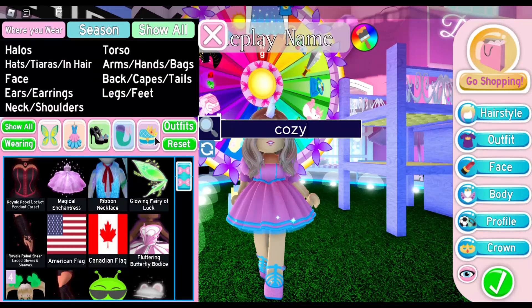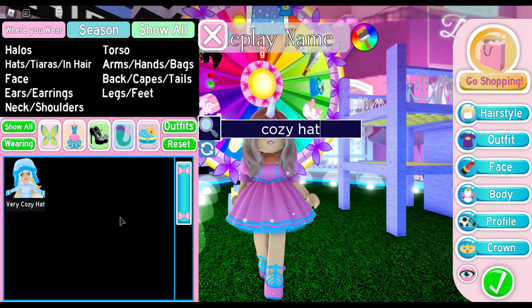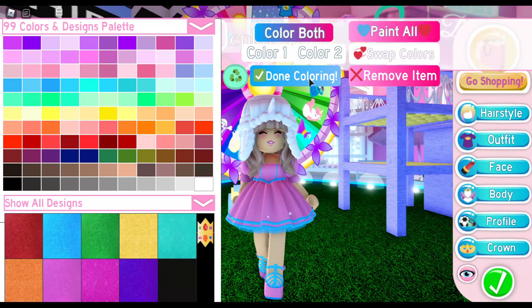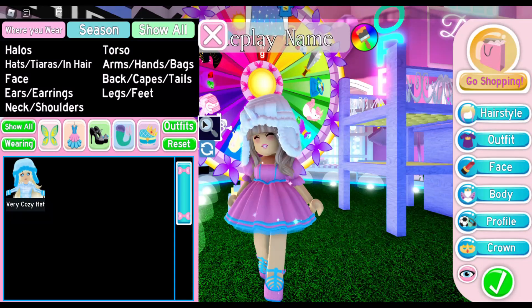The next thing we need is our cozy hat. I'm just going to type in 'cozy' and hope it pops up — let me type in 'hat' instead. There we go, we got it. I'm thinking maybe I'll leave it pink, although our horn is kind of... you know what, maybe I'll just make it white. We'll have a white narwhal hat. Since it's kawaii, it can be whatever color we want.